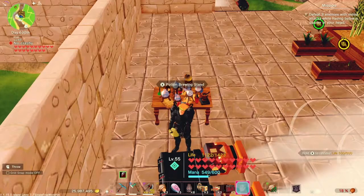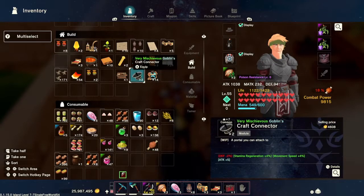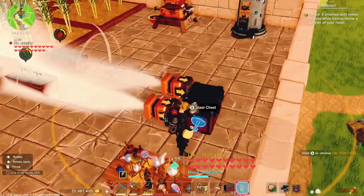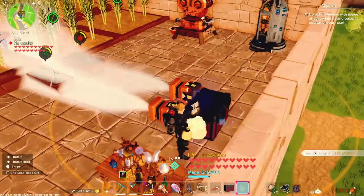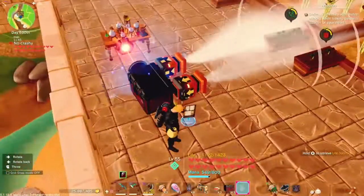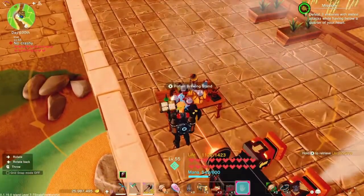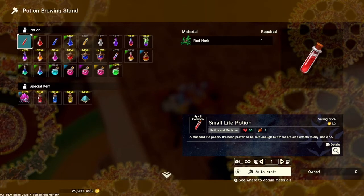Now we're going to get a craft connector — I forgot to mention that craft connectors are important. And there we go, so now that is connected to your potion brewing stand.